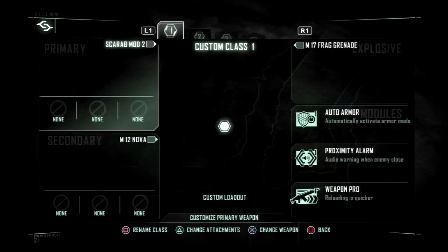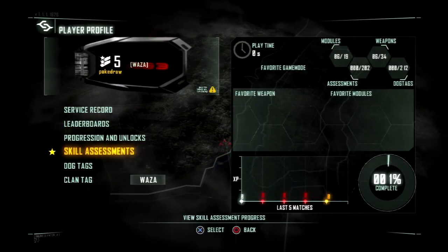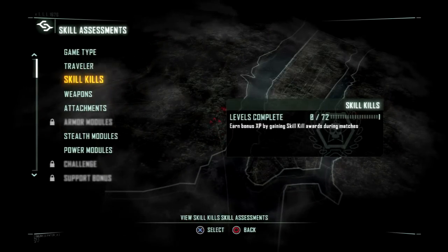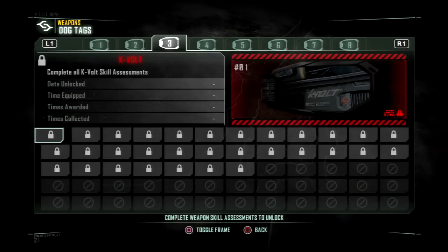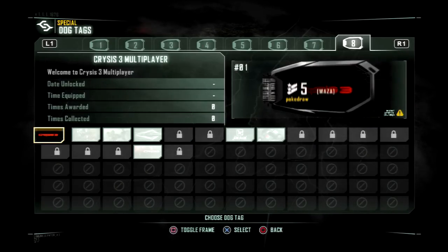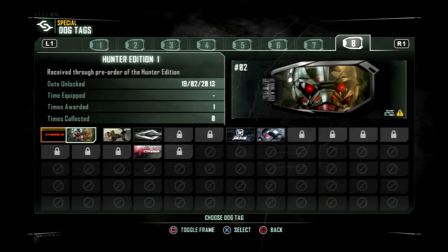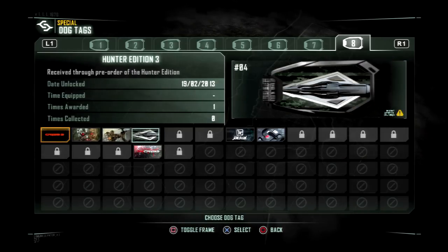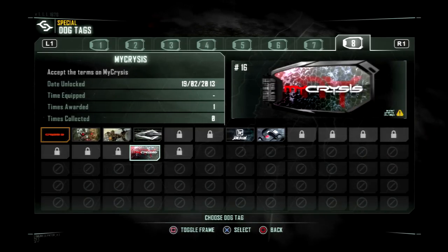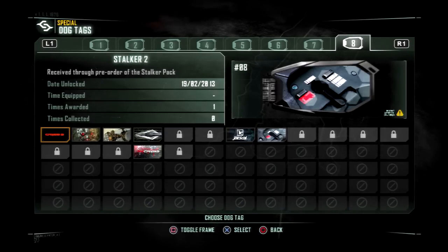Let's see what those dog tags are. Alright, so these are the ones you would get with the Hunter Digin. That one's for like the Mike Crisis. The Stalker. The Jackal.